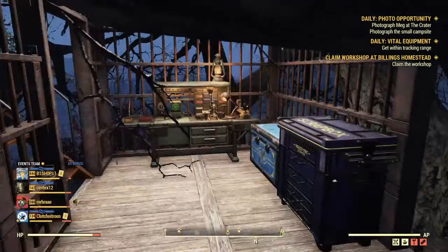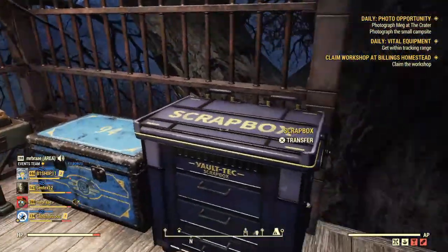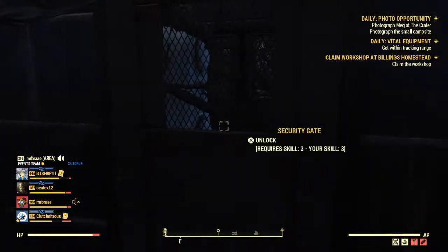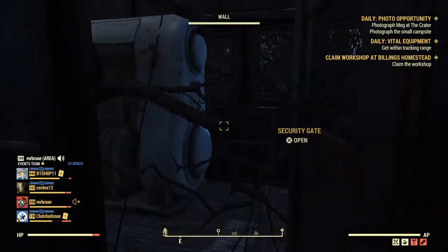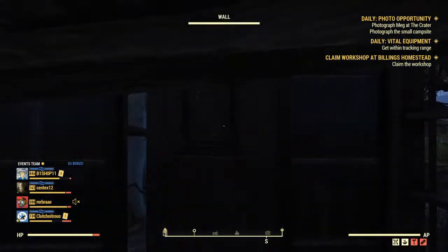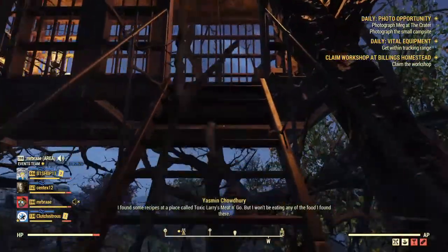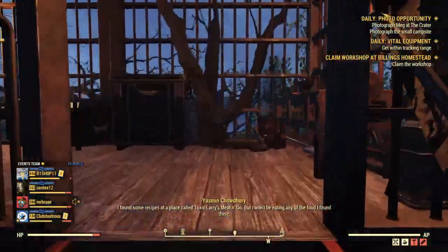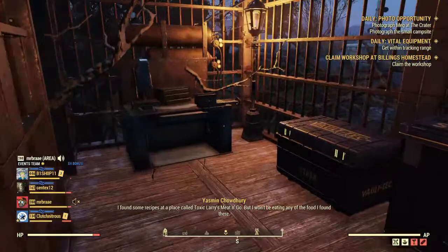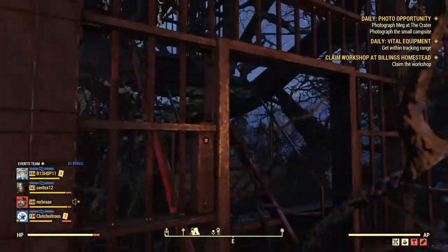I've got the tinker's bench and some stash boxes here, and here's my generator all locked up and secure. The next level up has some more stash boxes, your weapons bench, and your armor bench.